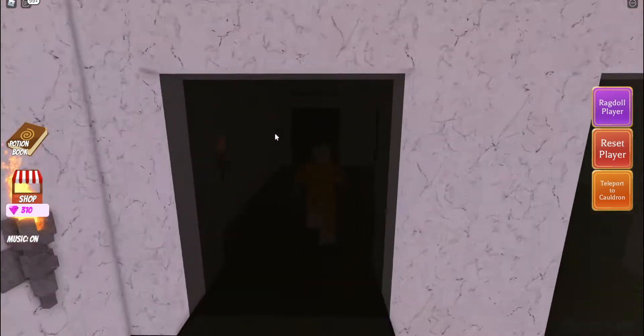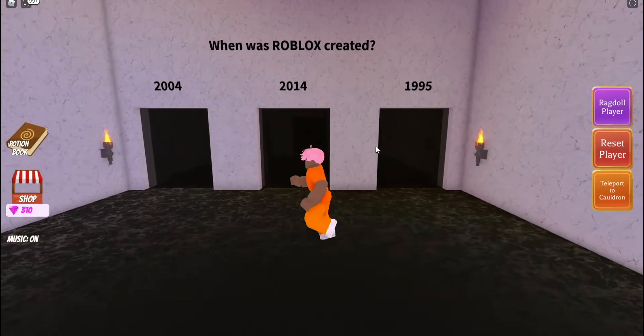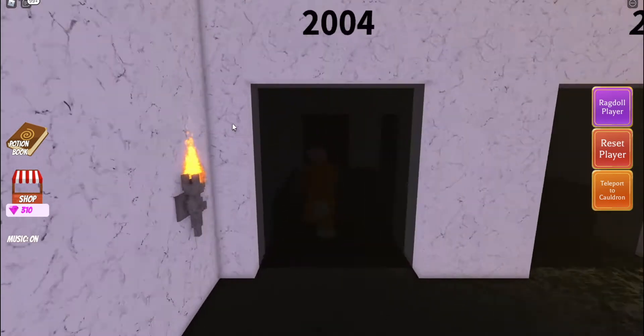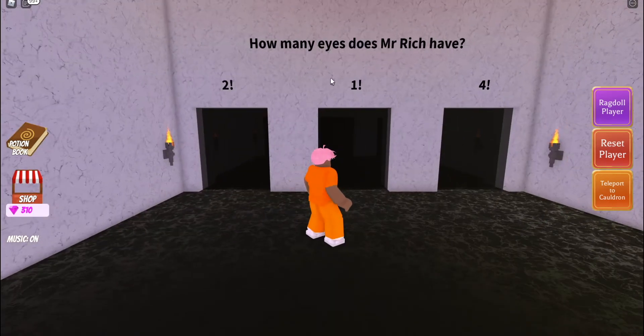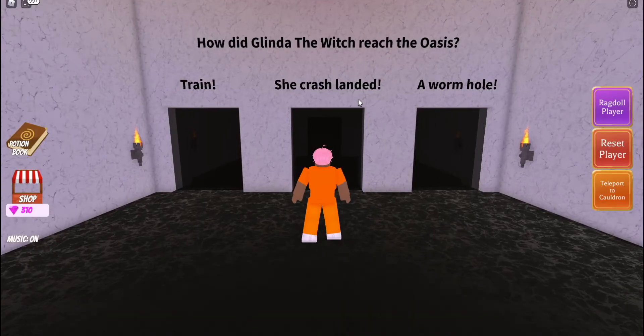The first question is the first door and the answer is 23 and 24. The second question is who created Wacky Wizards — that's the third door — the answer is 4EZY and Jandal. The third question is when was Roblox created — that's the first door — the answer is 2004. The fourth question is how many eyes does Mr. Rich have — that's the middle door — and the answer is one.